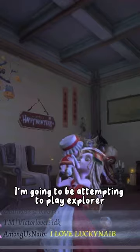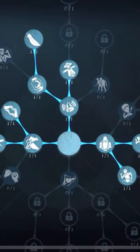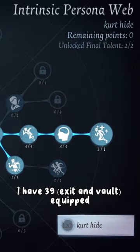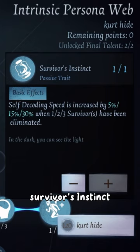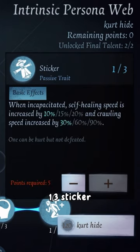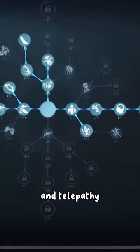I'm going to be attempting to play Explore with a trail hiding effect build. I have Miku's 3-9 equipped, along with Exit Path, Survivor's Instinct, Rota 3 Air Walk, 103 Sticker, 101 Hard Behavior, and 101 Telepathy.